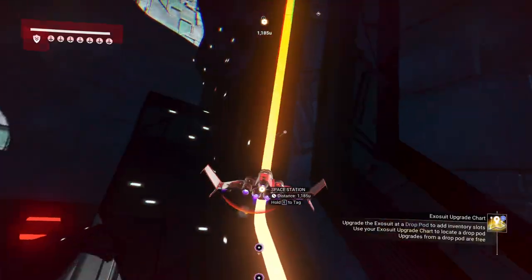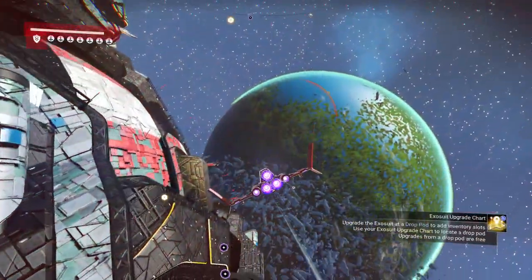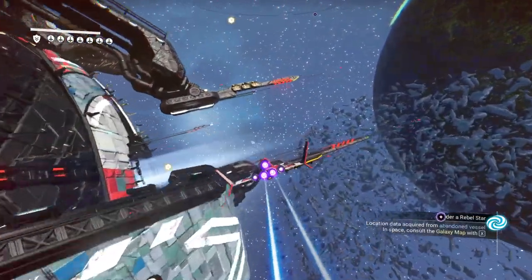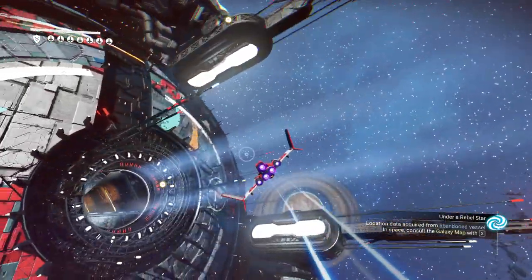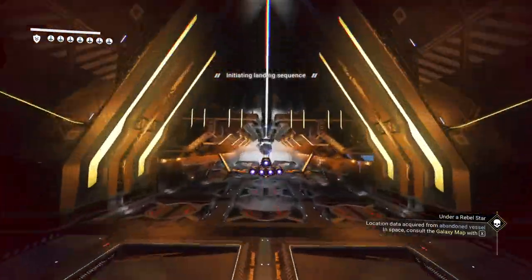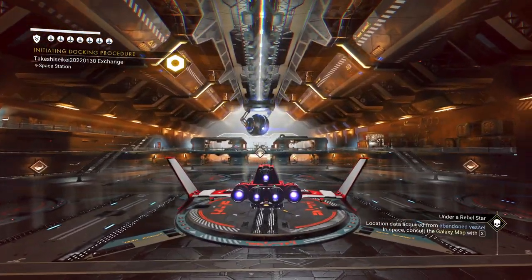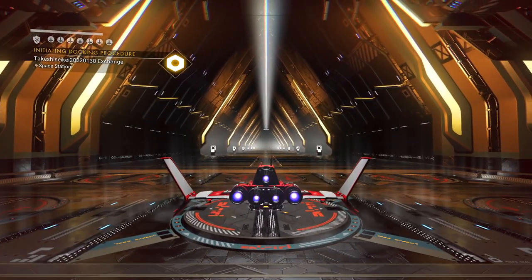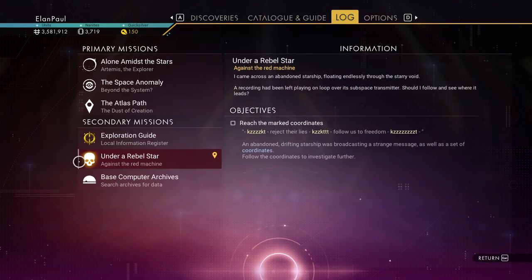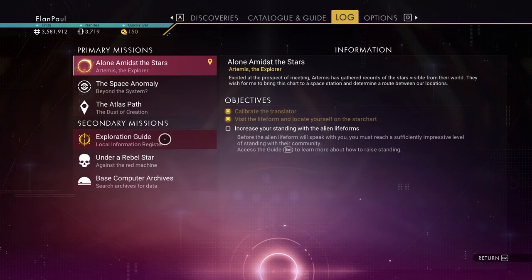I'm about to fly into the side of this because I thought I was aiming for the right thing. Here's the entrance — right in the middle, good deal. Let's check our log real quick. We're not going to be doing Under a Rebel Star — we're going to come back and do that later. We need to stay with this one, the 'Alone Amidst the Stars' mission.